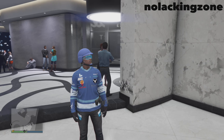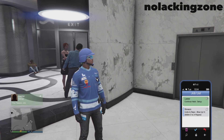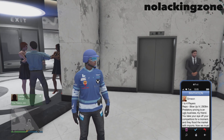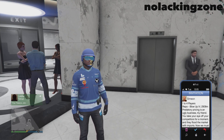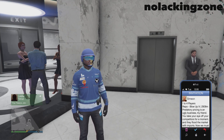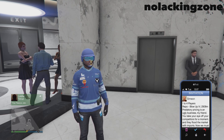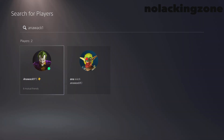Once you have that, you're going to come inside of the casino and call up Simeon for a job. Once you call up Simeon for a job, you're going to pull up the last page of the job as if you want to join it, and you're going to hover over the last page just like this.